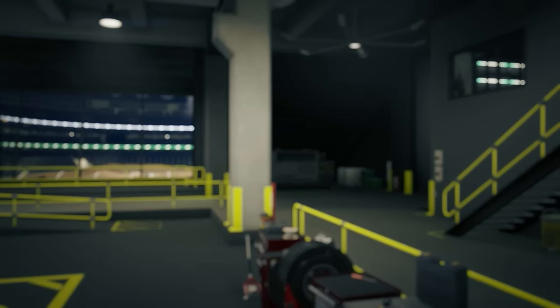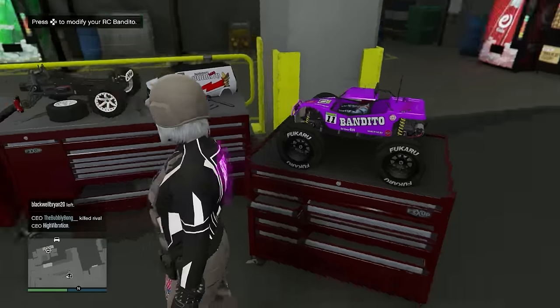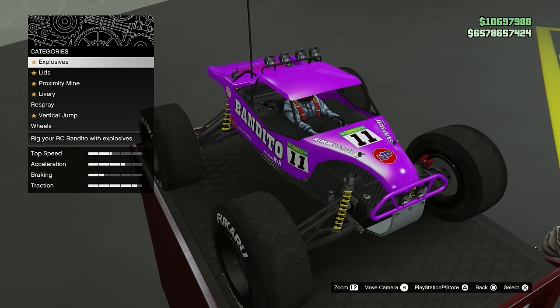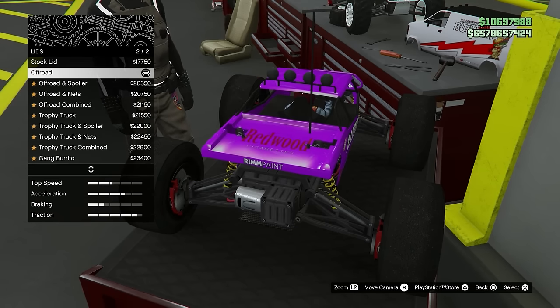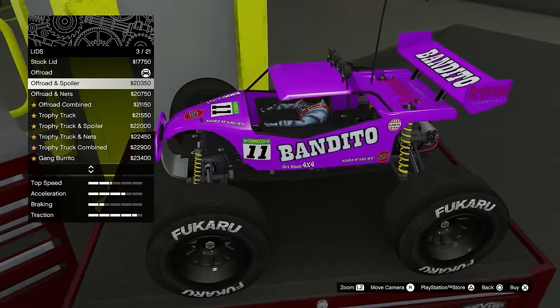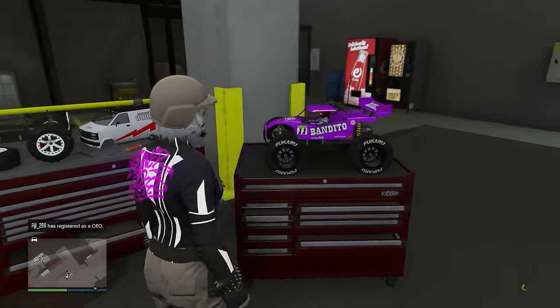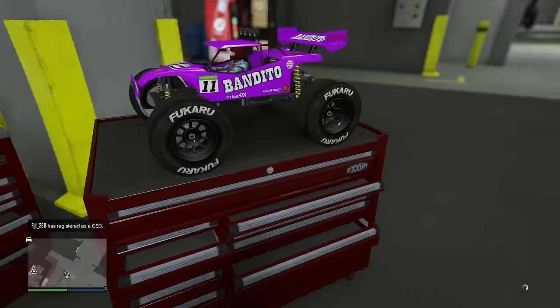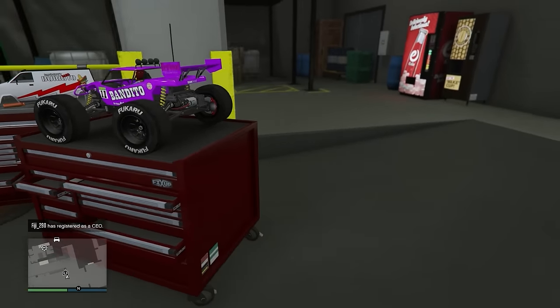Once you back out of the job, you have to click Right on the D-pad as soon as you see the RC Bandito. This might take a few tries — this was my fifth try. When you back out of the job, that exact frame when you see the RC, just click Right on the D-pad. You'll then see all the mods transferred over to the RC Bandito.